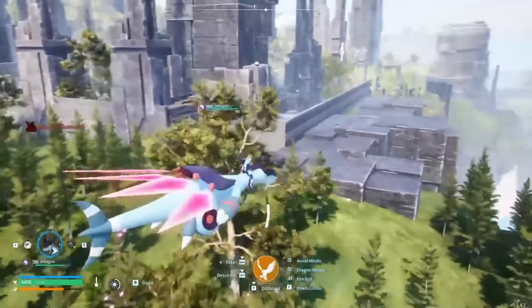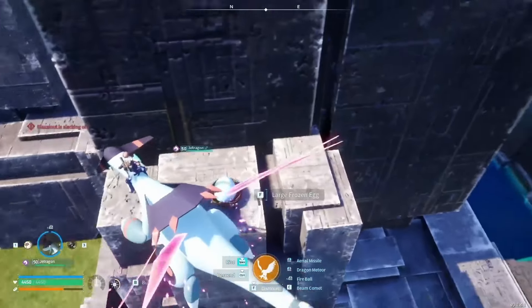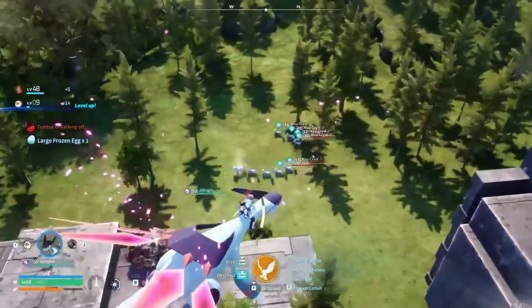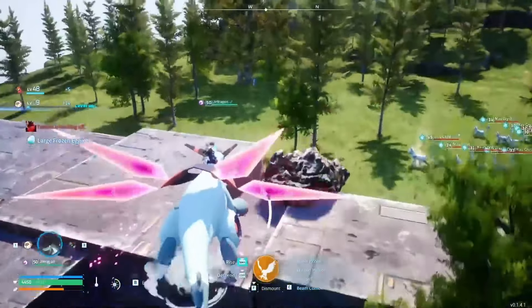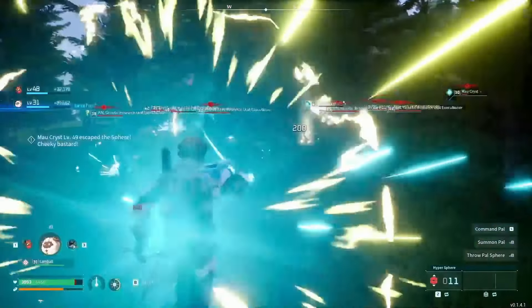When you're flying around, grab eggs as you see them — they come in normal, large, and huge sizes. If you hear that noise, that's a shiny, also called a lucky. You can catch these in any game; they're just randomly spawned.